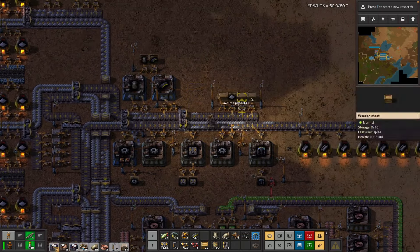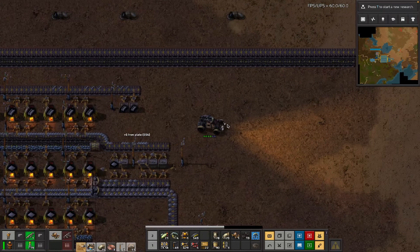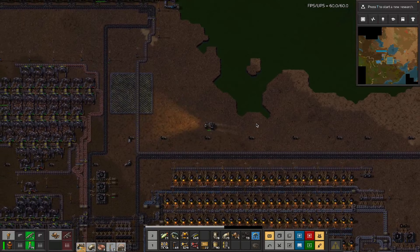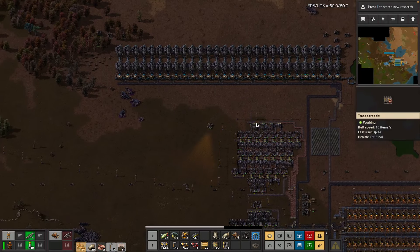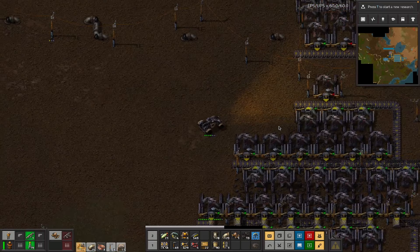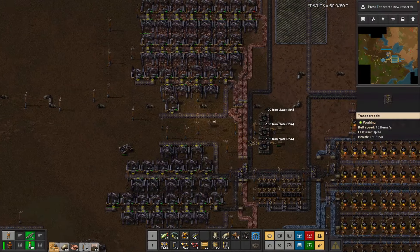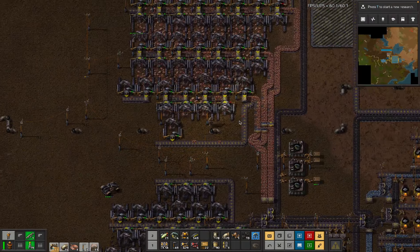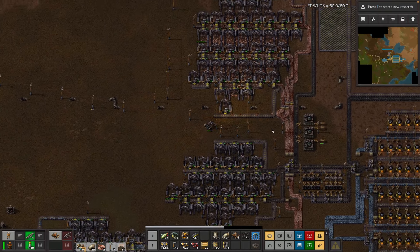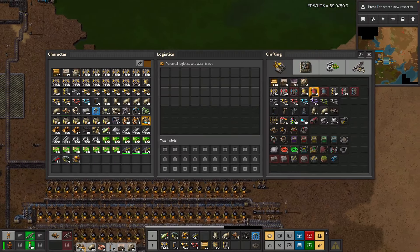We never actually get around to buffering plate until some of those things fill up. The grenades aren't even over here - the grenades are back down here. Some of these mining drills are running out, which is not unanticipated, because I don't have copper. Do we have more tanks? We've only got five tanks, we kind of want more tanks.